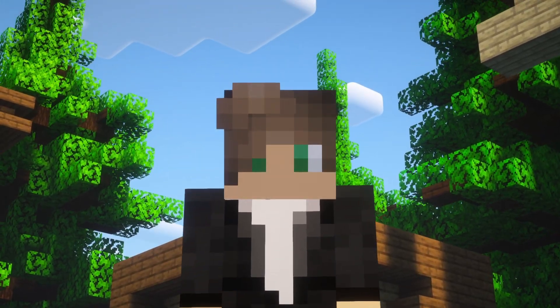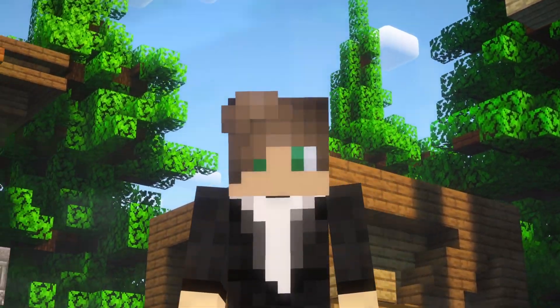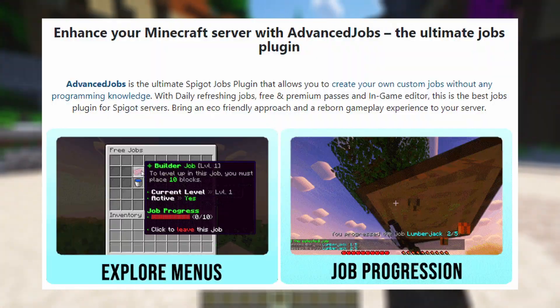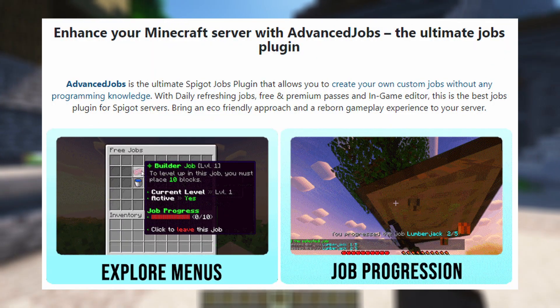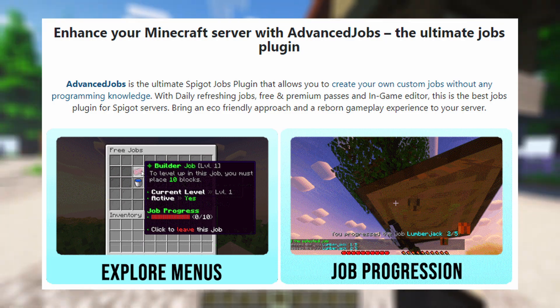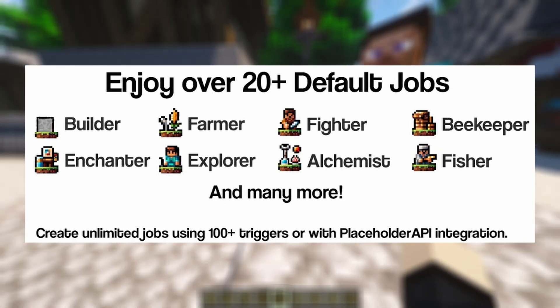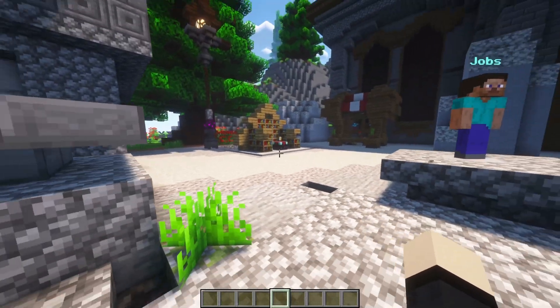Hey everyone, today we're looking at the best jobs plugin for Spigot servers, Advanced Jobs. Advanced Jobs lets you create your own jobs on a Minecraft server without any programming knowledge. You're able to create them with a GUI or with config files. I'll show you how to do it through in-game a bit later.